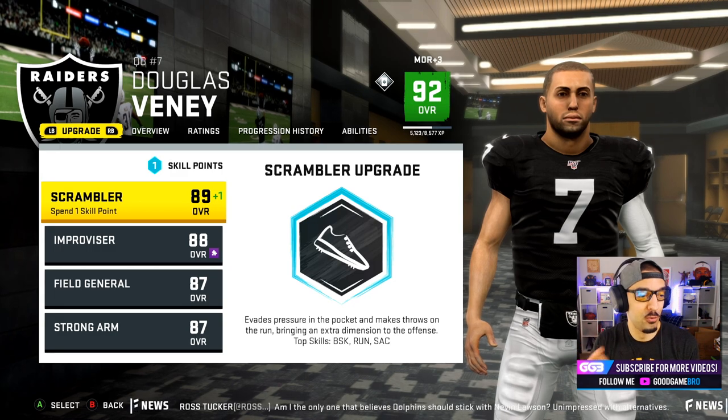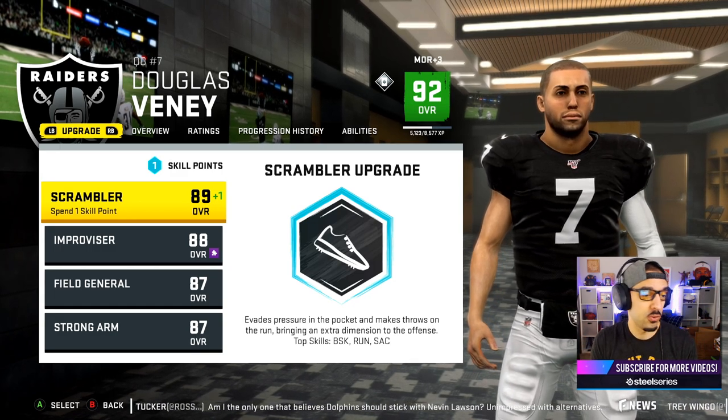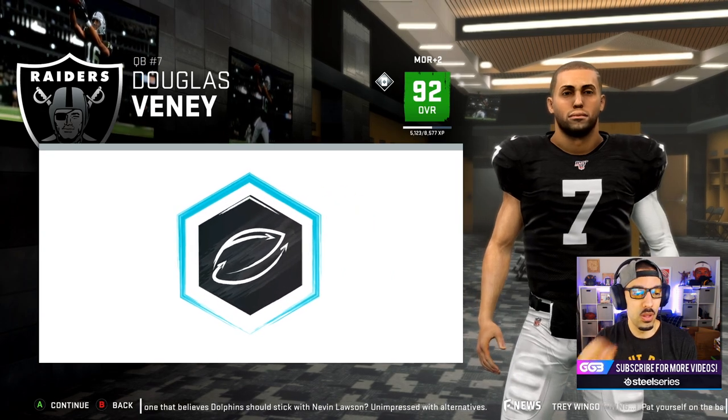Currently we sit at a 92 overall. I have one point to upgrade before going into the final week of the regular season. The options are Scrambler, Improviser, Field General, Strong Arm, all the different options. I think I want to throw accuracy up a little bit, so I'm going to go Improviser here.